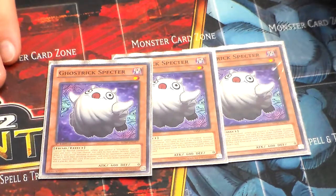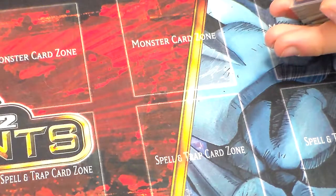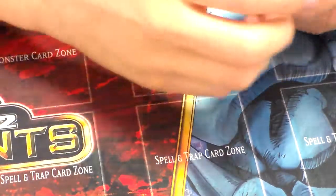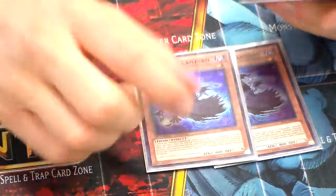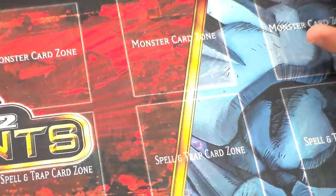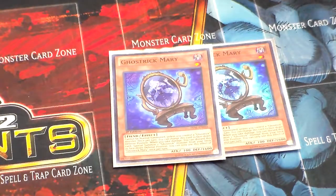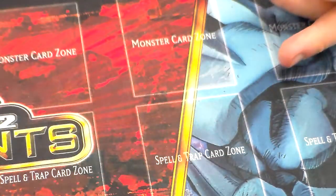Ghost Trick Spectre is very simple — when a Ghost Trick Monster is destroyed, you get to draw one card and Special Summon him. People always say they have low attack, but believe me, that low attack adds up very quickly if you're attacking opponents' life points directly. Next we have three Ghost Trick Lanterns — it's kind of like Battle Fader for Ghost Tricks and it's searchable very easily. Next I have two Ghost Trick Marys. I find three is a little bit too cloggy. She's easy to search out and very good when your opponent attacks you, but as a three-of she gets kind of cloggy, so you have to find the proper balance.